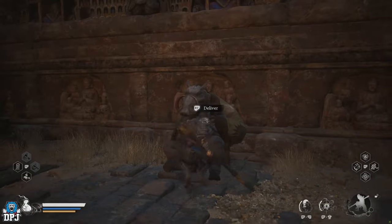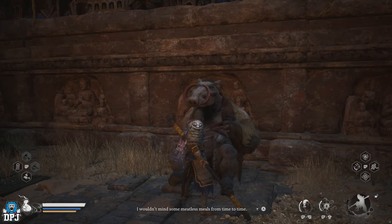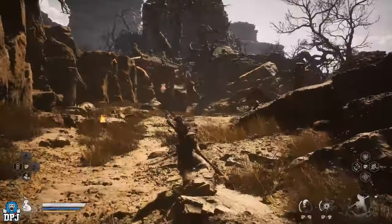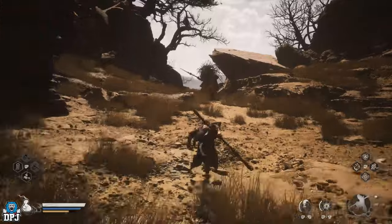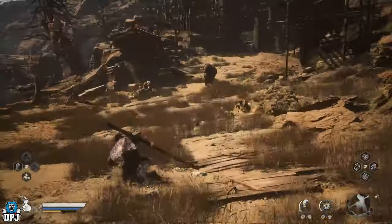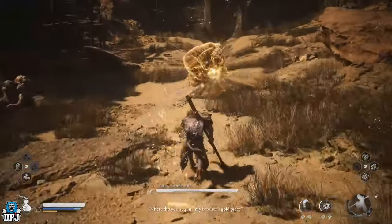Upon giving him the Jade Lotus, he will then move position back to his original area. Head back to the Fright Cliff Rockrest Flat Shrine. When you go into his area where he's normally found, he's to the right-hand side now, where you actually have to fight him. To be honest, it's an easy fight — you shouldn't be struggling whatsoever.